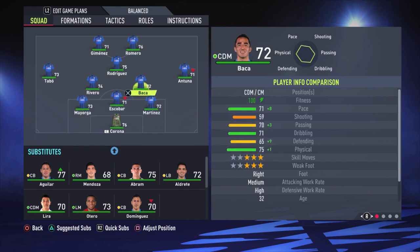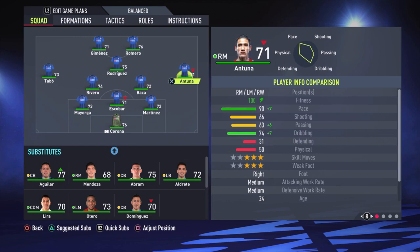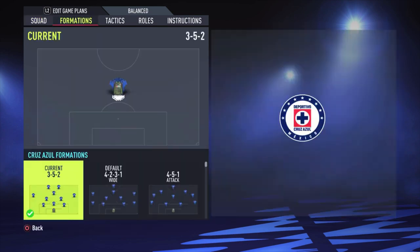Baka and Rivero are the central defensive midfielders. Atuna on the right side, Tabo on the left side. Rodriguez is the attacking midfielder. Romero and Guimenez are the strikers.